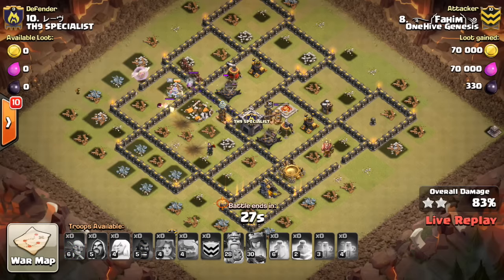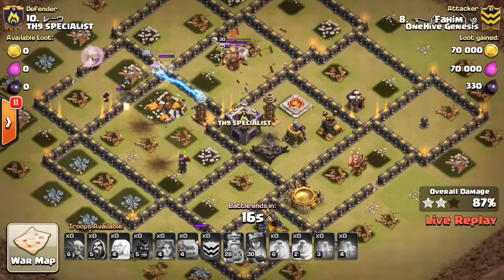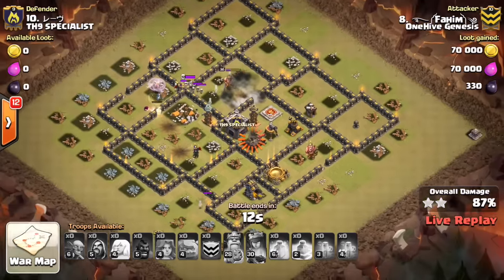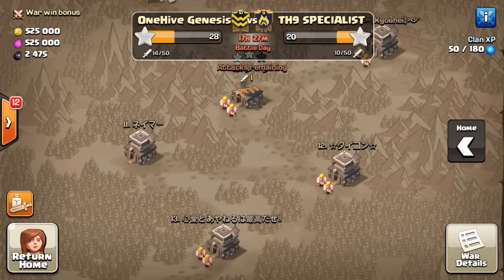Everything's being tanked by the Queen, at least, and she might actually stay up right here. If nothing else, we'll run out of time. Tricky little deployment there to get that Xbow. And it looks like the Queen will go down to that Tesla anyway. Good try — the heroes aren't enough to do it. We'll go ahead and back out in case someone else is going in, because I have a feeling someone's gonna try to sneak in on me. Good attack, Fahim. I'll be back with the next attack.